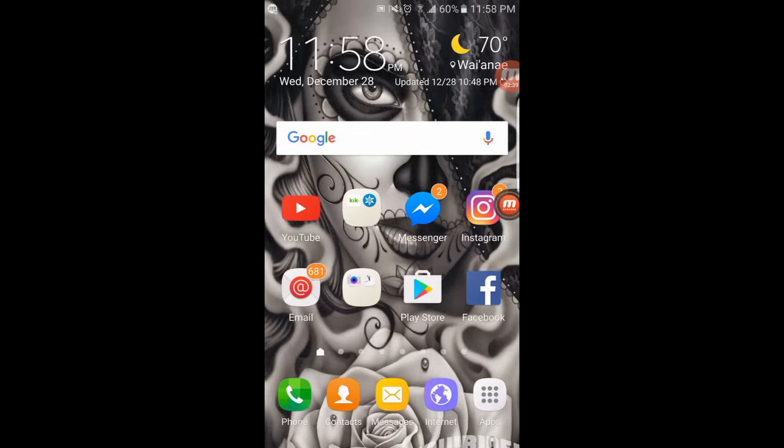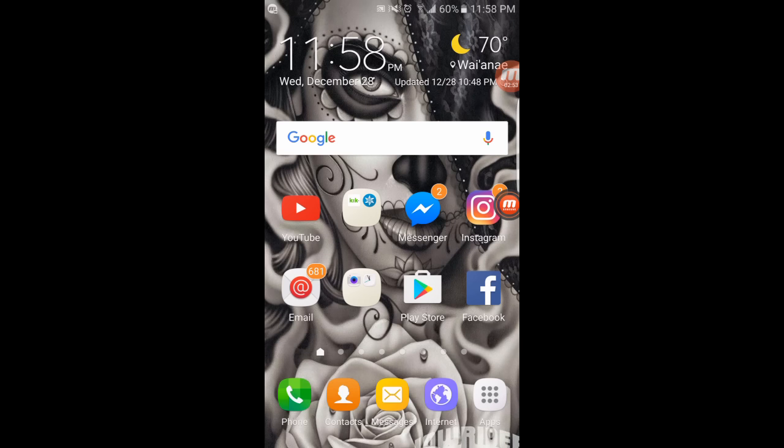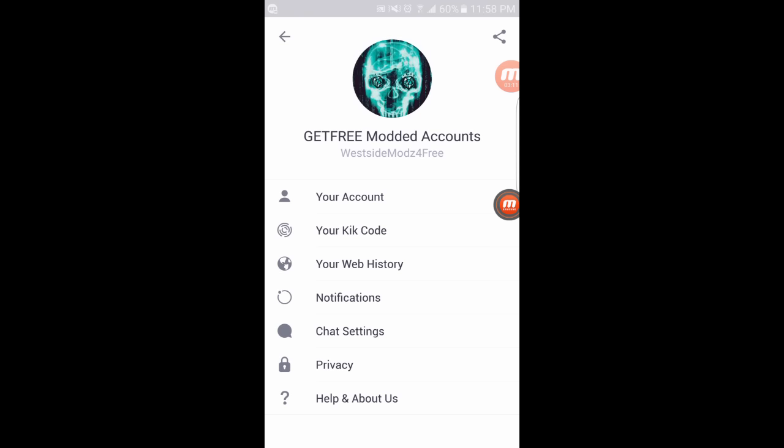After subscribing to me, Yuki, Kikai, Nick, and No Fear, and hitting that like button — the last and final step to get a free modded account: you guys got to hit me up on Kick. I literally just made a new Kick account. This Kick is only going to be used for this video, so if you want to normally talk to me, do not hit up this Kick. This Kick is only for people that want to get a free modded account. The username is Westside Mods For Free. My Kick will be in the description of this video, so check out the description.